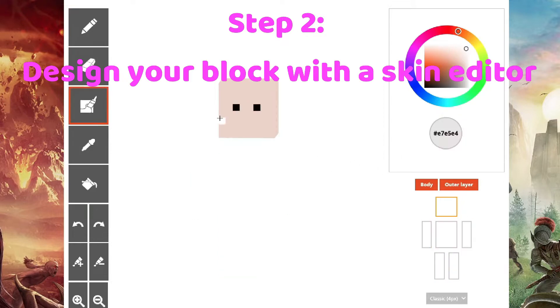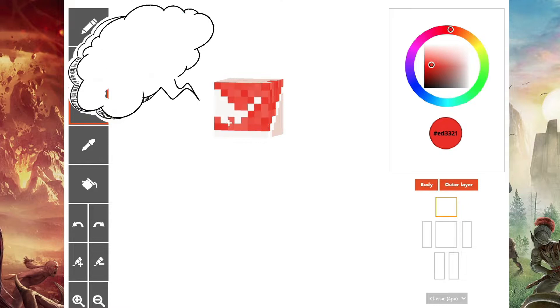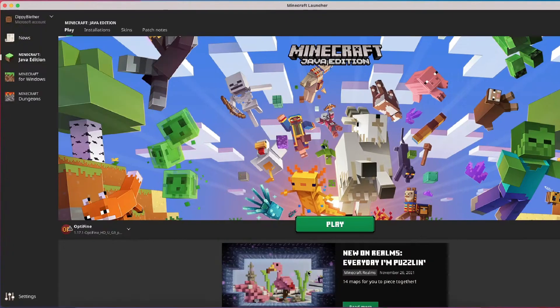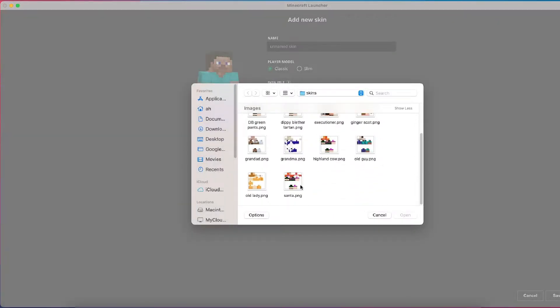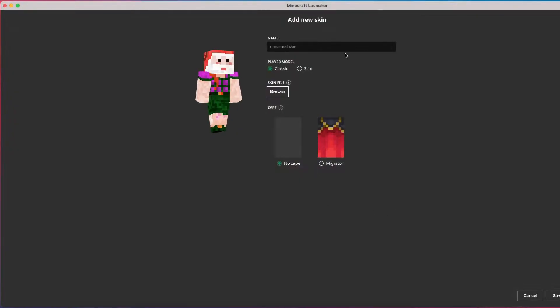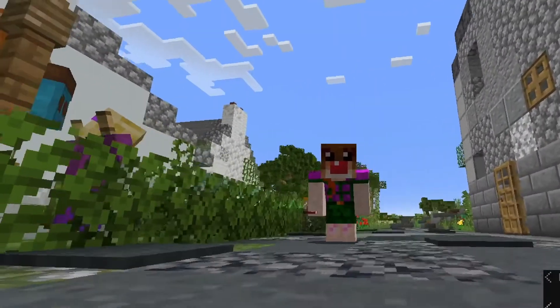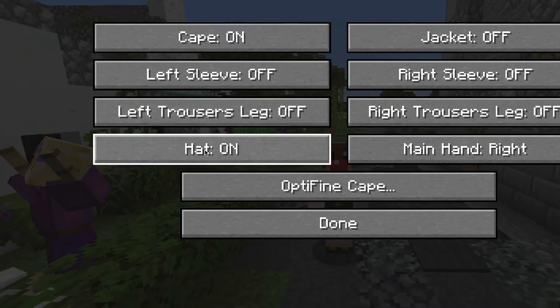Next, use a Minecraft skin editor to design your block. I like Skindex because I find it really easy to use, but I haven't tried many others. I normally keep my regular skin on and just change the outer layer on my head, and then I simply upload my design into Minecraft and I wear it. If you don't want to run around with a box on your head or whatever your block is, you can just choose the hat off option in the skin customization menu.